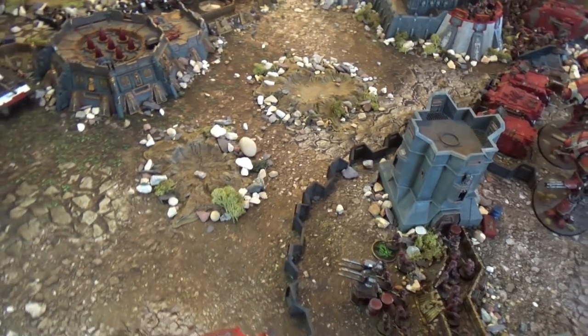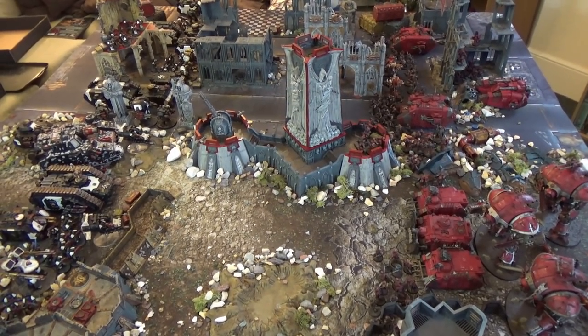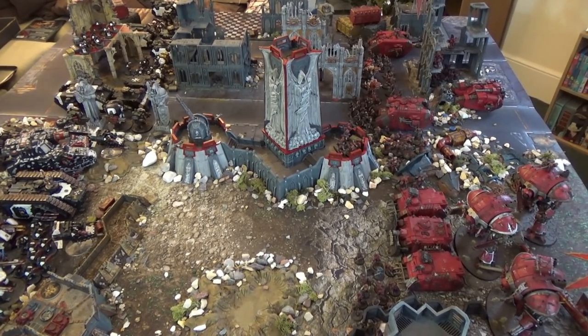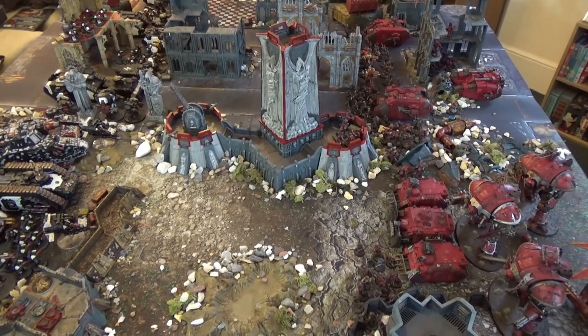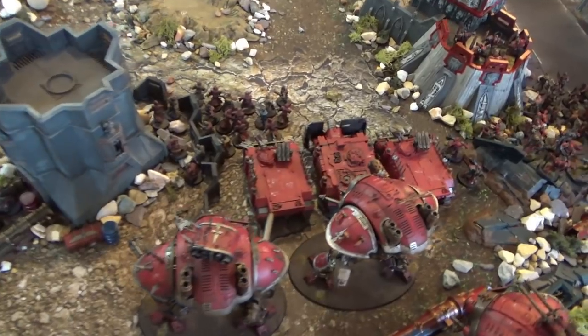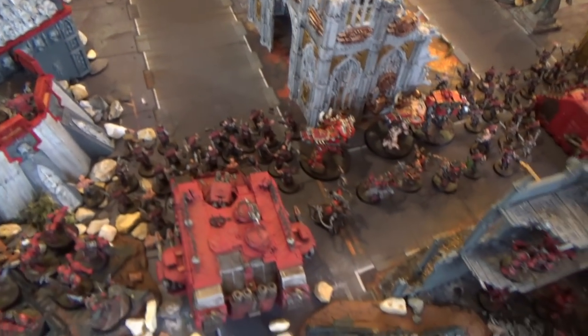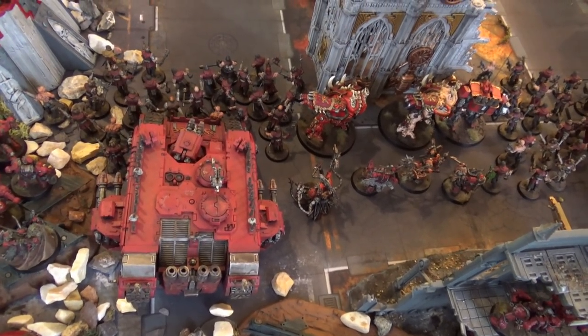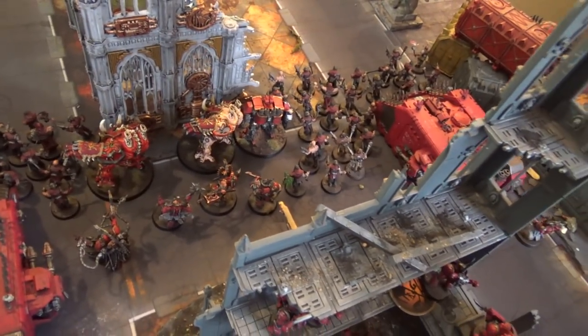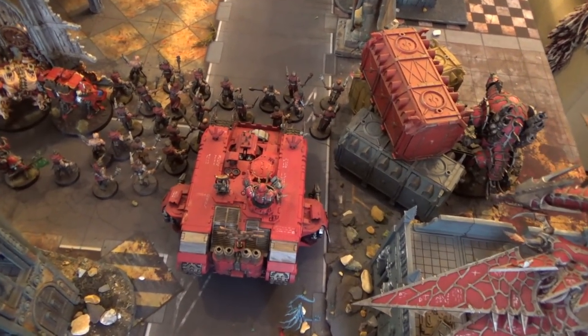Tom has explained the mission and we've seen the forces — now let's look at deployment. The Chaos forces have deployed on the right-hand side of the battlefield, and the Black Templars on the left. On the Chaos side we have the Lord of Skulls, the Knight contingent, some Cultists, mechanized Chaos Marines, heavy hitting units, two Heldrakes at the back, a Chosen squad, Chaos Marines with a Chaos Lord aiming for the central objective, Mutilators, and a Land Raider with Cultists and World Eaters in the center back.